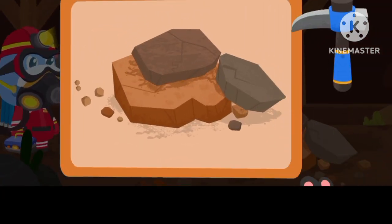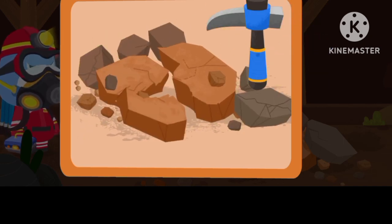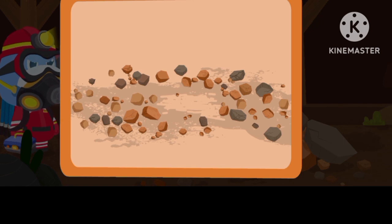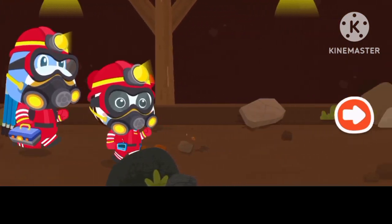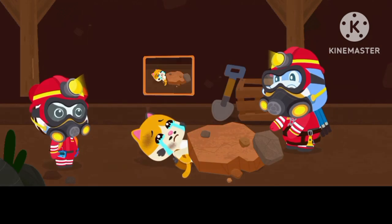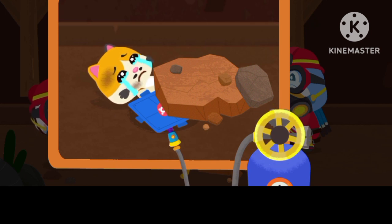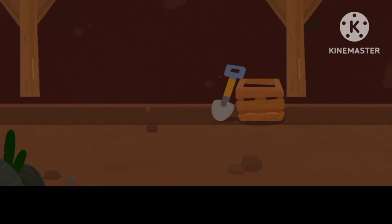Oh no. The miner is trapped by collapsed slates. Let's get him out. Drag the lifting air cushion. Turn the gas cylinder switch to inflate the air cushion. Great, the miner is saved. Let's get out of the mine.